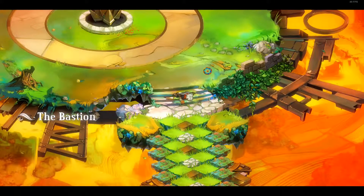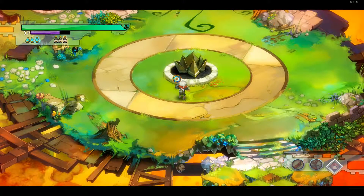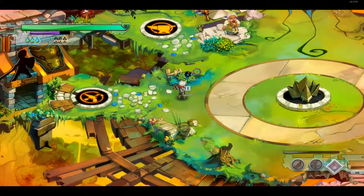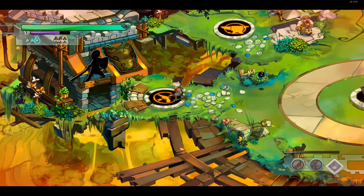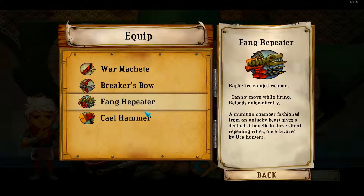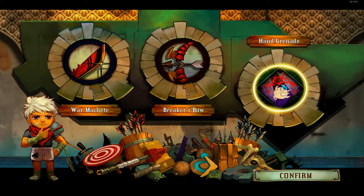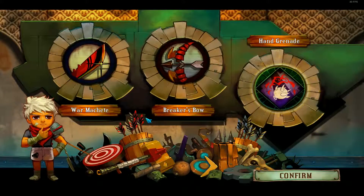As you can see, awesome dialogue. I've got no idea how to play this game — it seems to be running a bit choppily. So this is our weapons arsenal: we've got the War Machete, Breaker's Bow, the Fang Repeater, and the Cael Hammer. I'm going to keep with that and I think I've got the Breaker's Bow as my secondary. Yes I do. What's my grenade? These all require a Black Tonic per use.